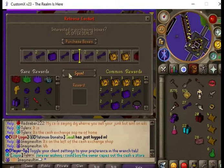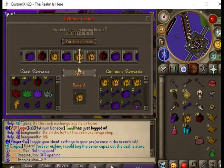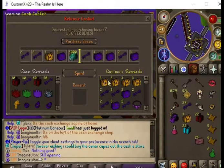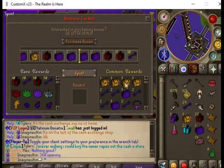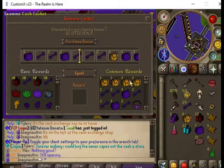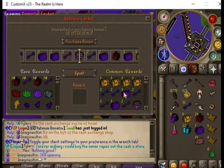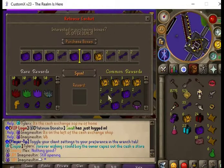Open the release caskets — maybe we can pull a full founder's set. Two slayer keys, three cash caskets, two owner's boxes, three immortal caskets, two immortal caskets. Right past owner's cape but I have one — three cash caskets, two immortal caskets, two owner's boxes, two slayer keys, two slayer keys, another two slayer keys, three immortal caskets.